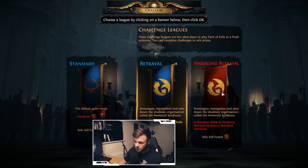The difference between Hardcore and non-Hardcore is that when a character dies in Hardcore, it gets moved to Standard — not to the Hardcore challenge league's softcore equivalent. So if you were playing with friends in Hardcore Betrayal and one of you dies, that character is now on a different ladder and you can no longer play together. Challenge leagues also introduce new mechanics from GGG, which adds extra fun.